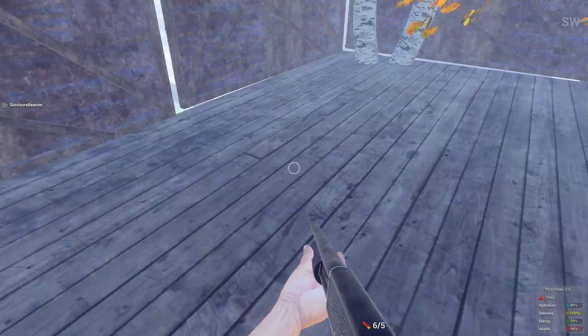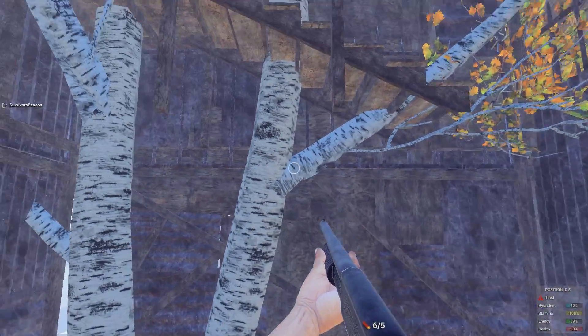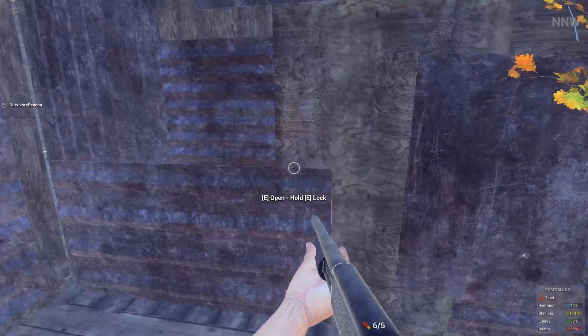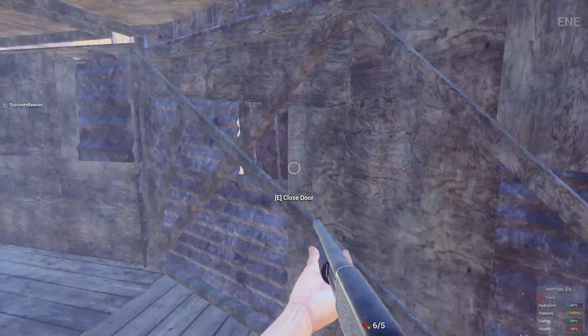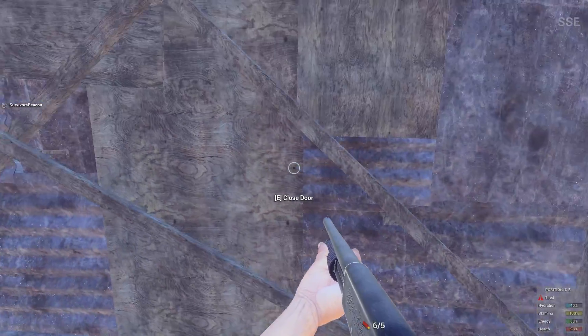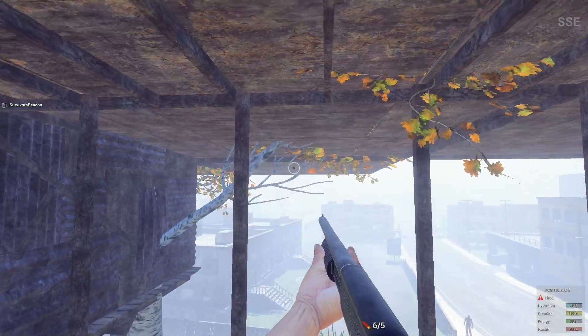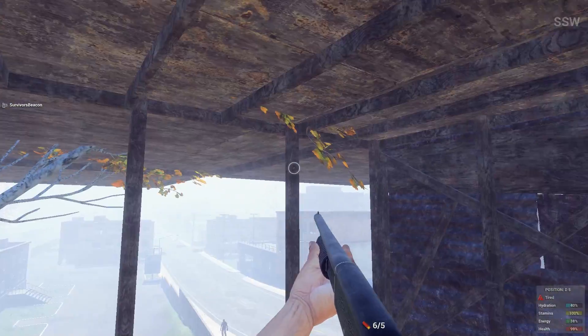So I'd put one here, and then place that one up there. I wouldn't place that one there — I'd have to go to the next section. Put a large shelter out this way, and then I'd put the upper level there. You can see that from the door.